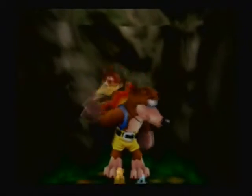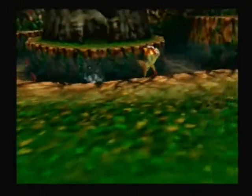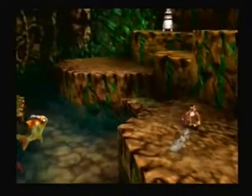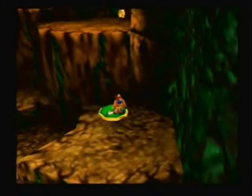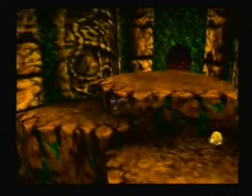Go down here — oh! It leads to the bubblegum swamp outside jiggy. And that gives five of the ten castle jiggies. I think. Yeah, yep, I'm right. Or am I? I'm pretty sure that I am, so anyway...